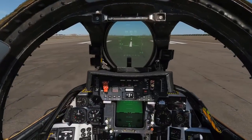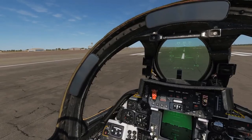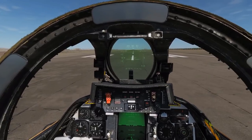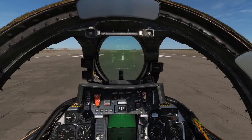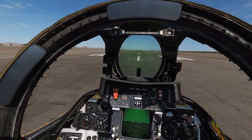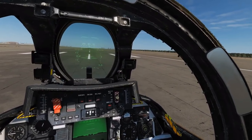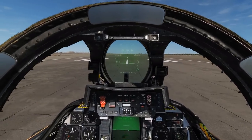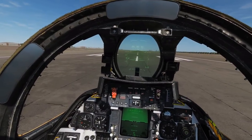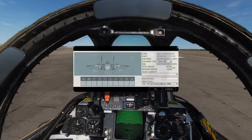A little bit of history: the F-14 was first created as a fleet defense weapon, designed to take off from aircraft carriers and launch long-range, medium-range, and short-range missiles at threats to the naval fleet. After a few years it became harder to justify its expensive existence as just a fleet defender, so ground attack capability was added. The F-14B version we have here has a pretty decent array of ground attack as well as air defense.